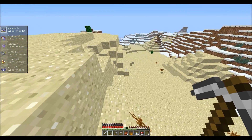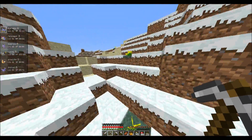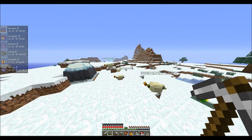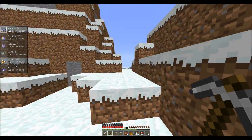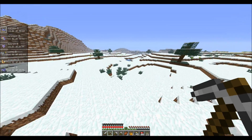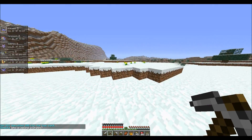Assuming no one has claimed the end portal and made it impossible to get there, we could travel to the End and fly around on a flying Pokémon and fight the Ender Dragon if we want to. That would be awesome — to have an outpost there. I forgot to do T deposit 200. Need to do that, because otherwise we're going to run out of funds pretty soon.